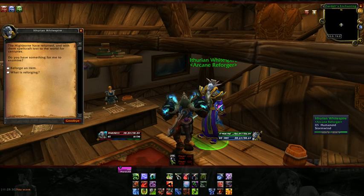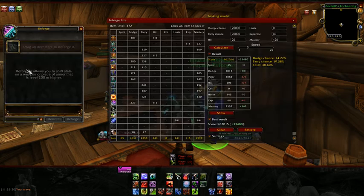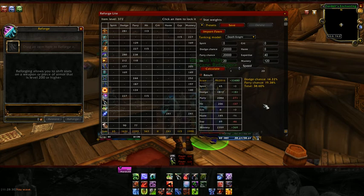What you want to do is, once you get Reforged Light installed and make sure it's enabled on your addon list, you come in here and hit 'Reforge an Item' and you should get this window right away. Now it looks like there's a lot of information here, and there is, but we'll cover just the basics right away.